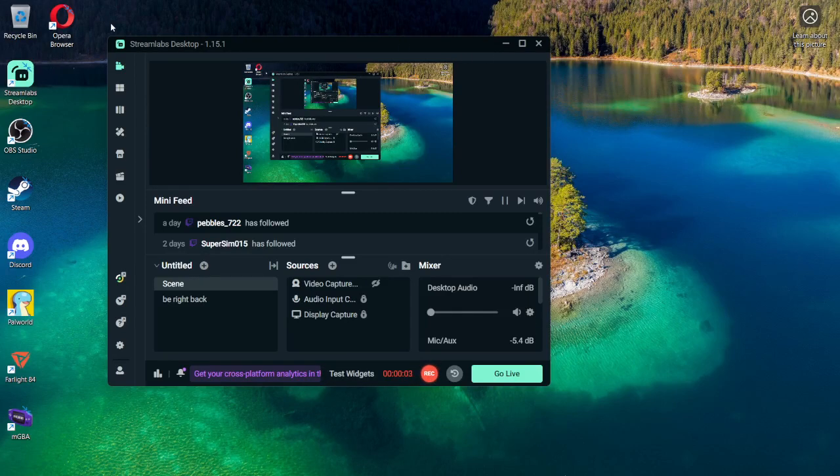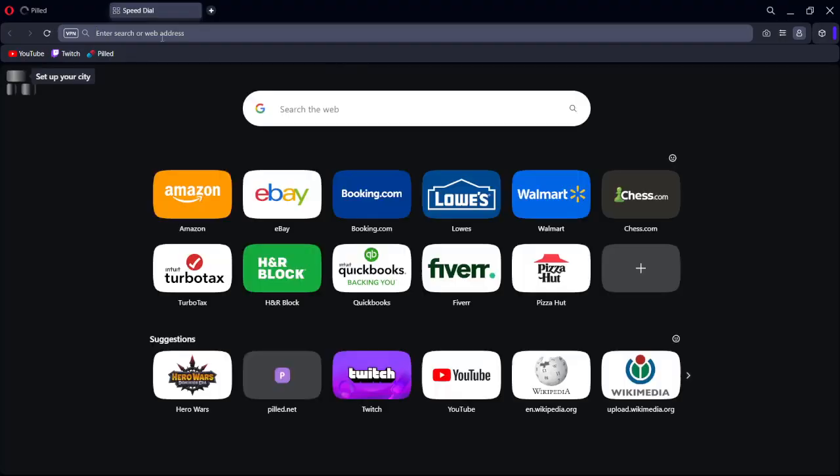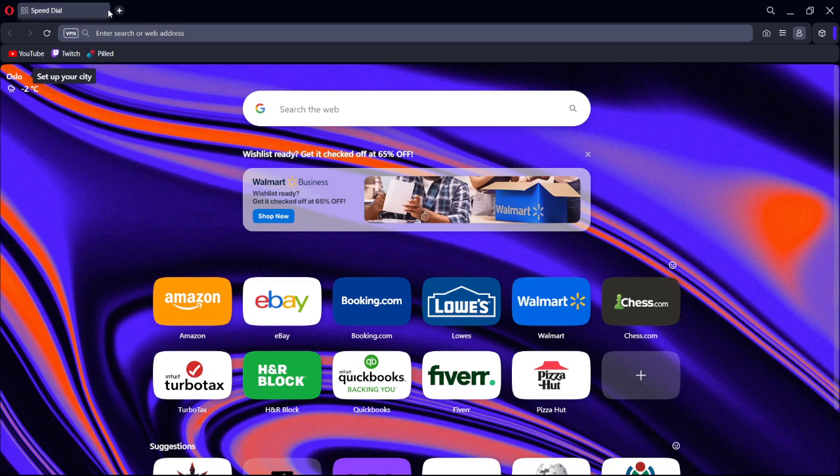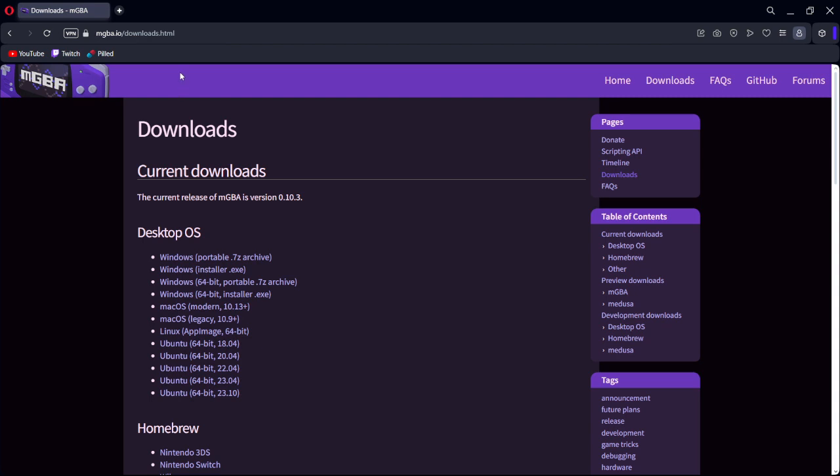What up everybody. I recently did a poll — or not really a poll, I'm not quite sure, my brain isn't really working that well today — asking if y'all wanted to see how to download Vertical Red and the site you can play the game on. So I'll go ahead and show y'all.